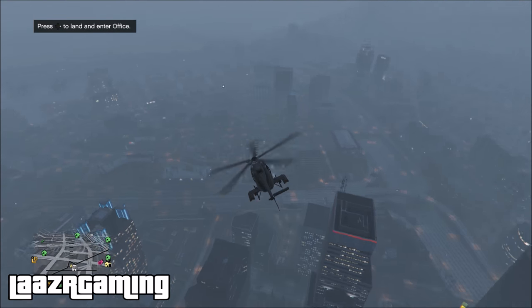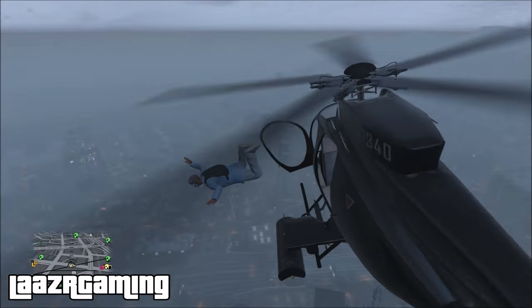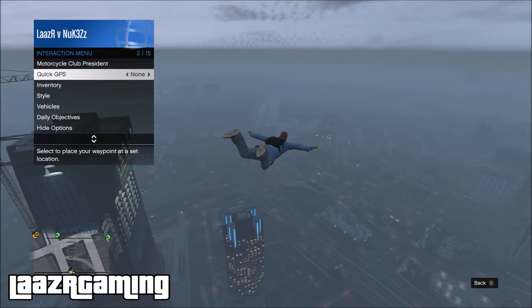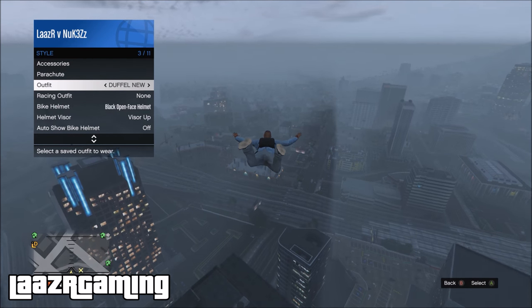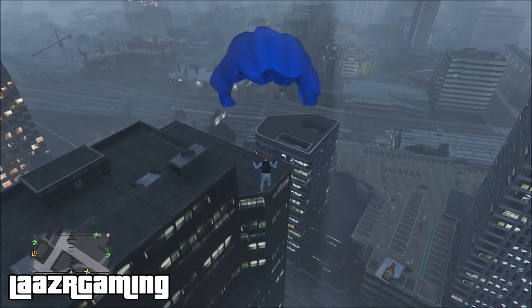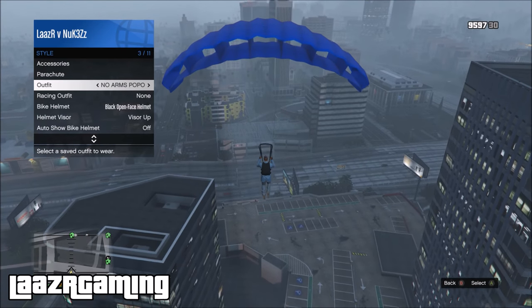Once you're in the helicopter, fly up a considerable distance because you're going to need to parachute out. Once you parachute out, pull up your interaction menu, go down to style, and just quickly double check that you're actually wearing the outfit with the duffel bag. Once you're certain, you want to open the parachute and then pull up your interaction menu again.